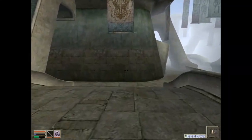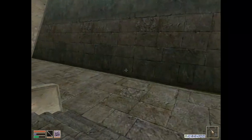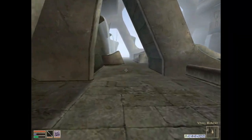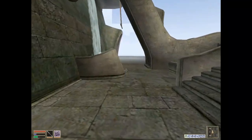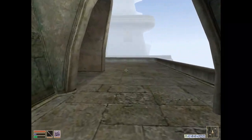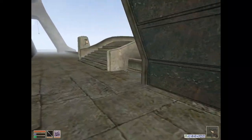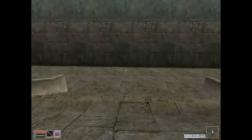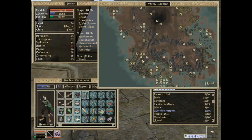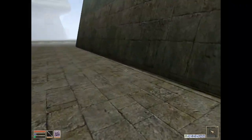There are two possibilities. I am supposed to go up to Ghost Gate, and from Ghost Gate, I am to consult with the Ordinators and Buoyant Armagers and determine the current state of things in Red Mountain. However, I'm not sure if that means I'm going to have additional sortie quests, or if I can just go straight to Odrasol and Veminal and get Keening and Sunder.